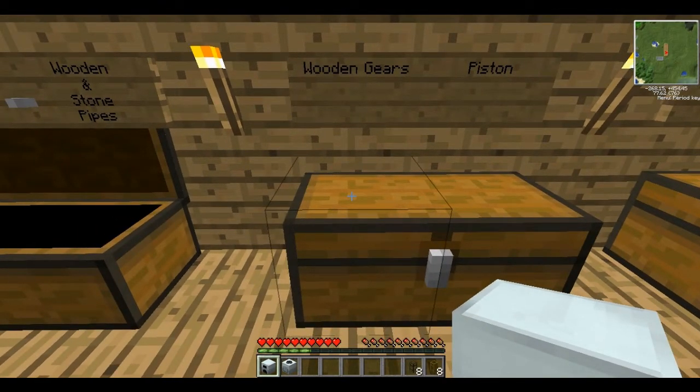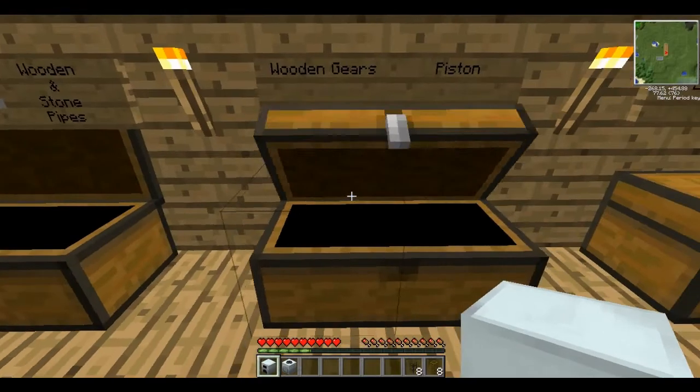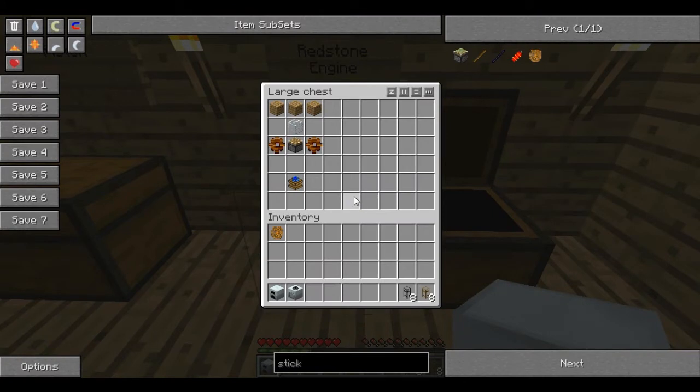To make a redstone engine, you'll need some wooden gears and a piston. Wooden gears are really simple — just a couple of sticks in a circle like this, or as close to a circle as you can get in Minecraft. Then you get your redstone engine, which uses some wood, a bit of glass, a piston, and boom — you've got your redstone engine.